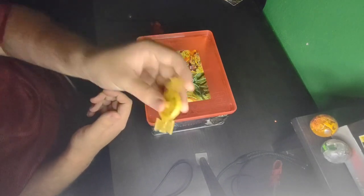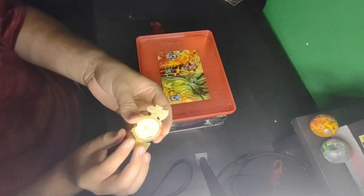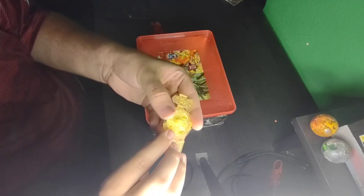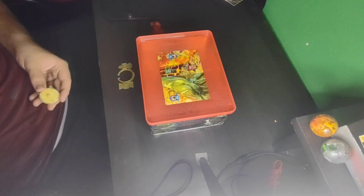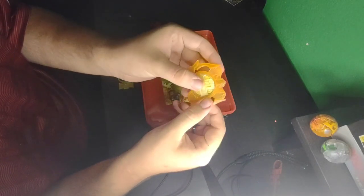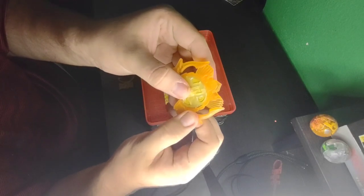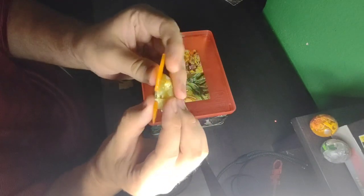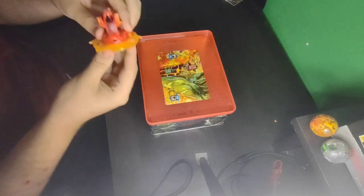I'm going to show you how to change out the special attack weapon disc. You see these little tabs here — they come up and out, and you just pull it off. Then take your new one, align the little notches on the side, and the rest of the piece should follow suit. Put your Bakugan back on there.